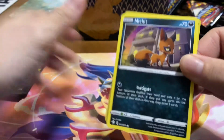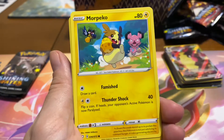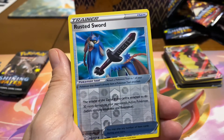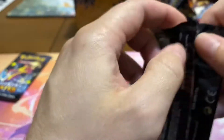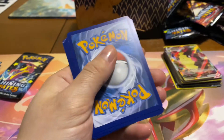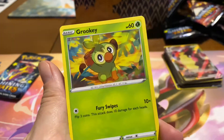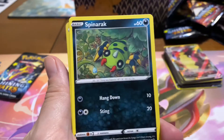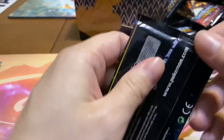Last three packs. We have a Rusted Sword and Dreadnaw. Last two packs — this one feels thick, but we already disproved that theory in the last video because this one feels thick, this one doesn't, and there's Poison Barbs — it's like, what are you gonna do? Trapinch, and another Dreadnaw.